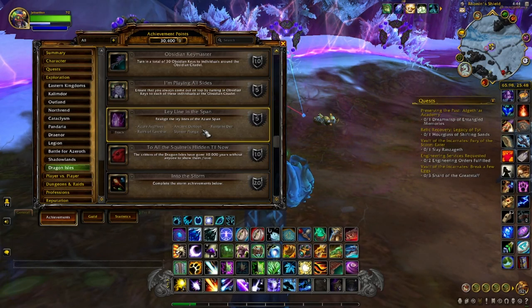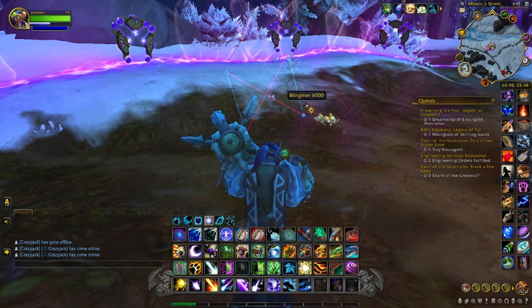If you're Renowned 20 with the Dragon Scale Expedition — which a lot of people are — you can buy the Expedition Explosives, and those bust down rock walls too. Or you can bring a friend along for achievement hunting, especially a miner. Once you get to these five locations, you'll talk to Kalagos, click the crystal, and an image of Kalagos will pop out and tell you all the ley lines are misaligned. You'll need to solve a mini-game.